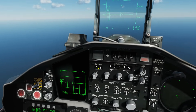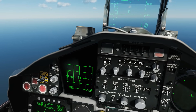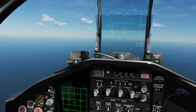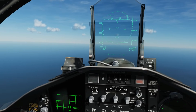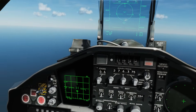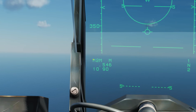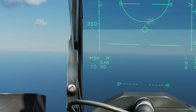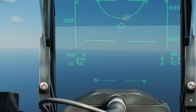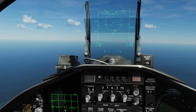Radar on. Let's increase our scan zone. We can see that we have a target in front of us. We'll put ourselves into BVR mode and select our Sparrow to use first. A quick look at the HUD before we've locked up: all our usual HUD info, plus info telling us we've got an AIM-7M selected — there are two of them — along with our G readout and nav info.